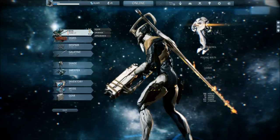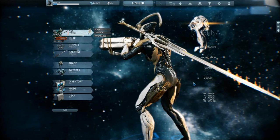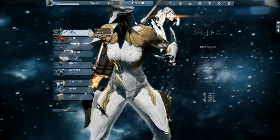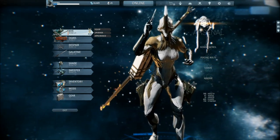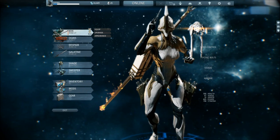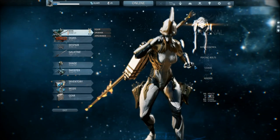Nyx is almost maxed with me. Nyx is a really awesome frame because she is not the best frame in terms of staying alive, but she is the best in making the enemy kill itself. She can use her abilities like Chaos, which changes the enemy into attacking each other across different factions, or having one come to the Tenno side. Those are the two abilities I really use. You also have Absorb, which is her ultimate — it results in her meditating midair, and every single bullet that hits her will be returned to sender times two, something like that.